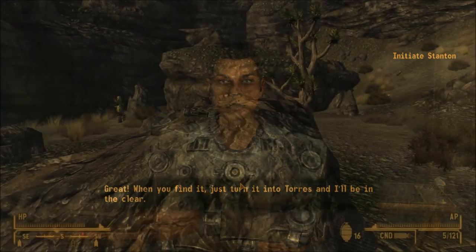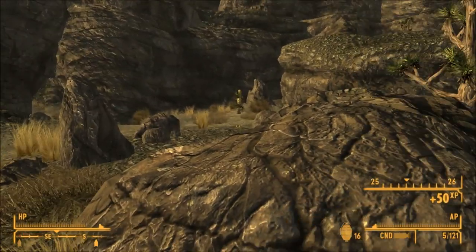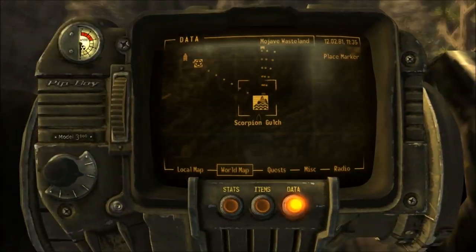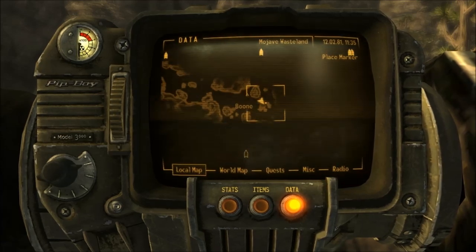You're going to want to head to Scorpion Gulch right here, and on this rock right in the middle of it will be the Missing Laser Pistol. I'll show you the location right here in a minute. It is just southwest of the Hidden Valley, so you shouldn't really have that much trouble finding it.